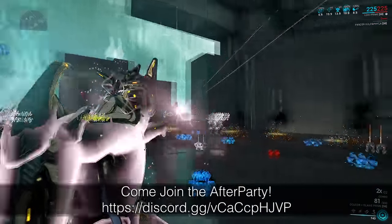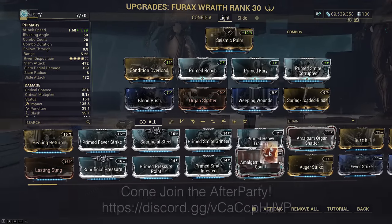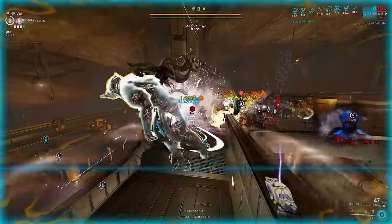Alternatively, you could run Fearex Wraith — the incarnon — because not only is it a solid melee, but you can also bring Amalgam Fearex Body Count for +45% fire rate on your OCU Core.